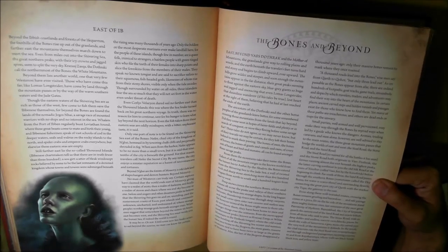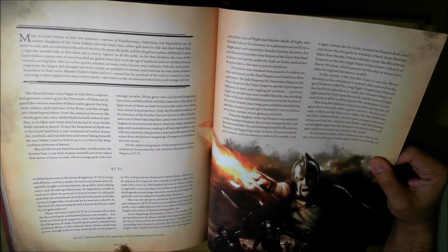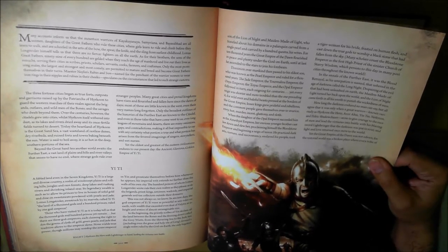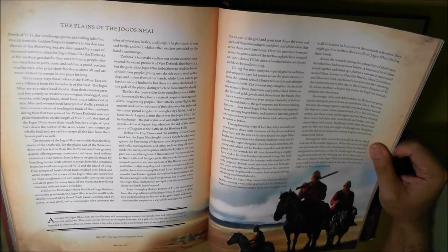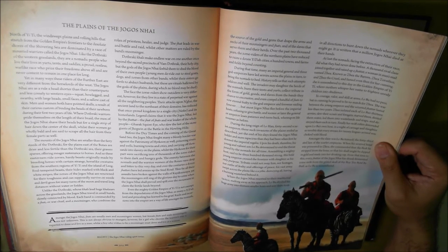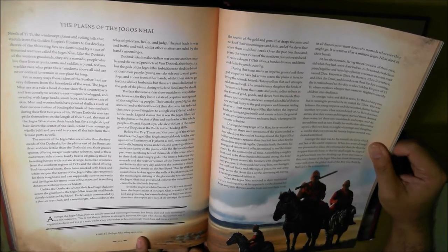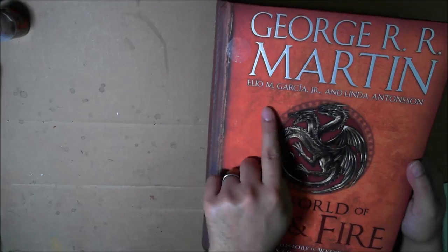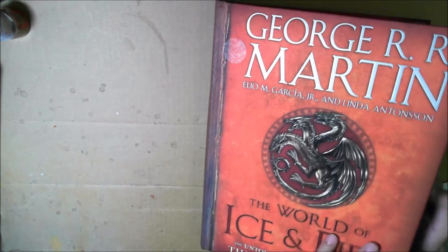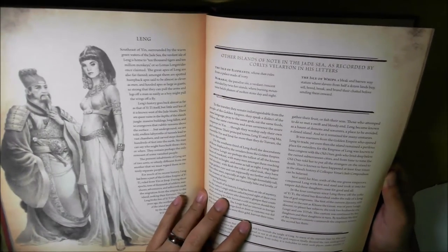So as you can see, if the first part of the book was about history, the second part of the book is about geography - where everything is in this world. I-Kun Da-Hiro with Lightbringer in hand, leading the virtuous into battle. The Jogos Nye riding upon... Zorses! Zorses? Zebra horses? Zorses is the best name you could think of. I don't know if that was George R.R. Martin or Elio Garcia Jr. or Linda Anton's son, but Zorses? Really? That's pretty awesome.